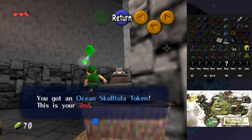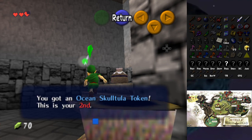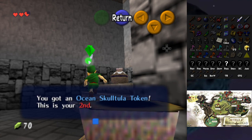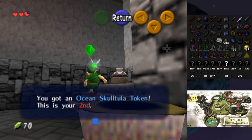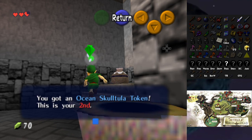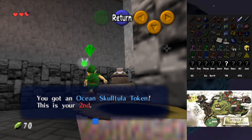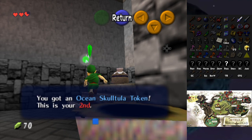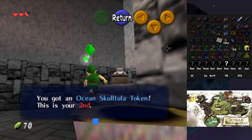Is the token at the Market Guard House? Skulltula Sanity should be set to on — I think those aren't randomized. Dungeons only — I need to set it to all. There we go, grab that. Now I know how much stuff is in the shop — four things. I can leave those all unmarked for the moment until I figure out how much is left.